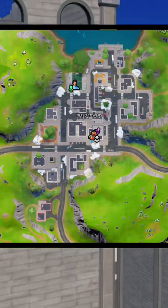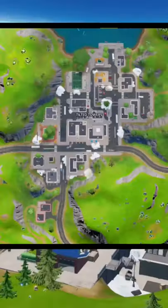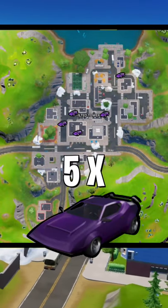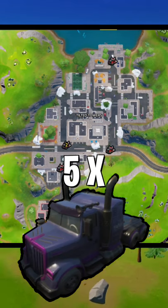For NPCs, there's Tomato Head inside Pizza Pit and then the soccer skin at the soccer field. For vehicles, it's basically a used car lot — there are five Whiplashes, 19 sedans, nine trucks, and five semis.